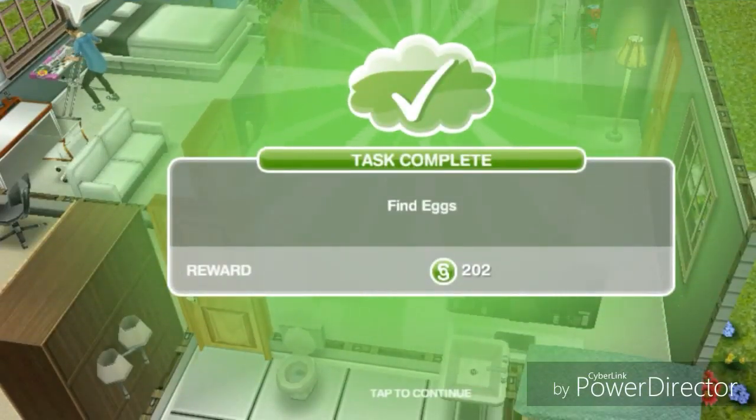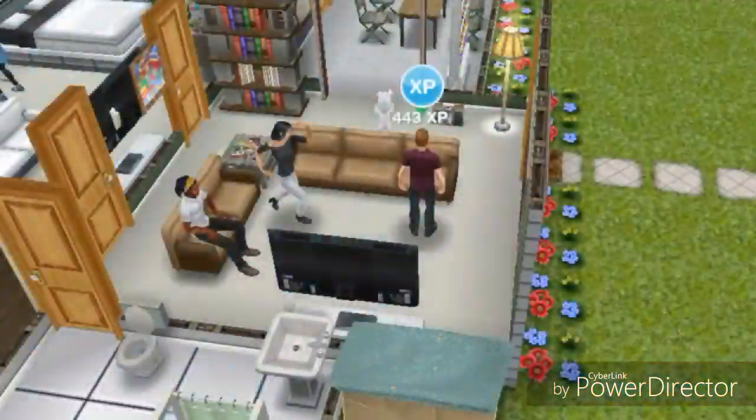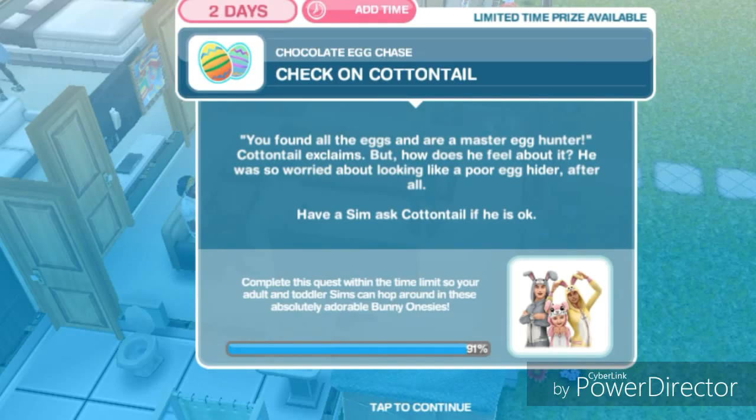And we have found the teddy bear and eggs. Check on Cottontail. You found all the eggs — what a master egg hunter! Cottontail exclaims, but how does he feel about it? He was so worried about looking like a poor egg hider after all. Have a sim ask Cottontail if he's okay.